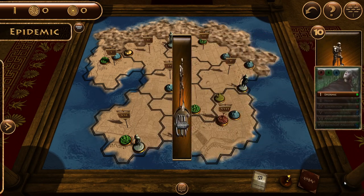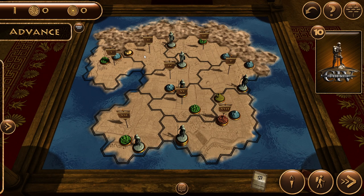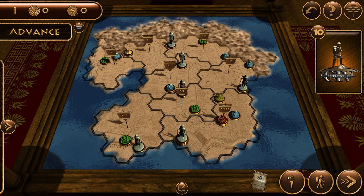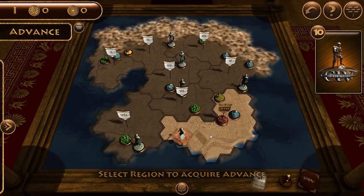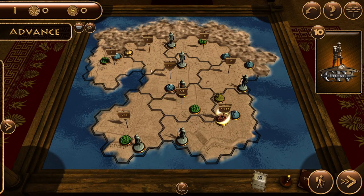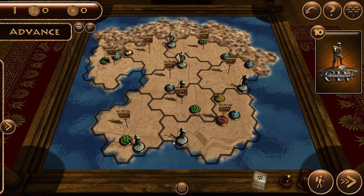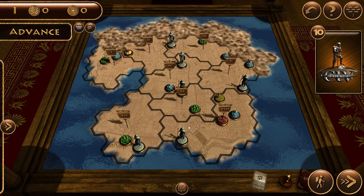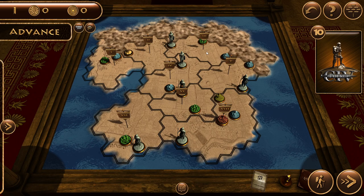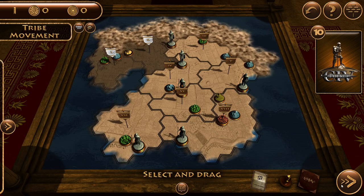We get an epidemic at region two - there's no one there, so nothing happened. Now I want to get the advancement of cartage. This is great - it now means I'll be able to build a city. So next I'm going to get a farm, presumably in region three.